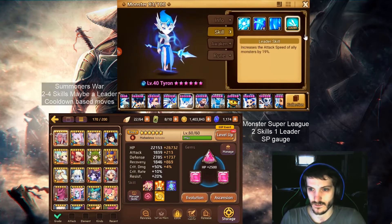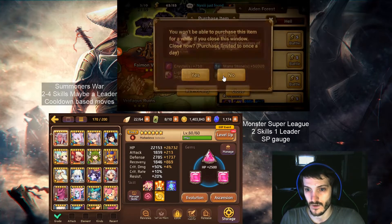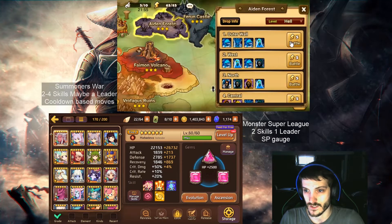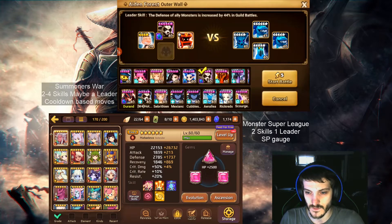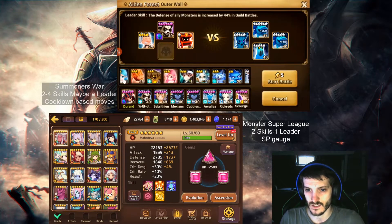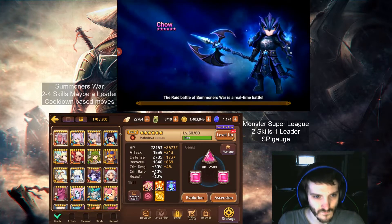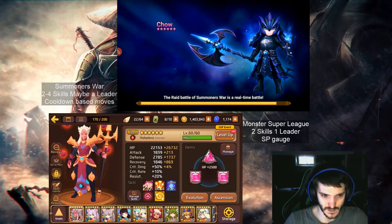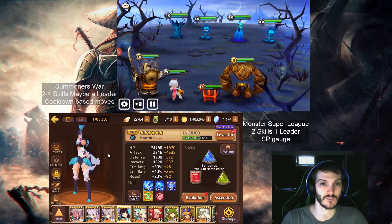So now we're going to exit out of here and go back to the area we were in. Doing this just to level these monsters up — she's already max level so I'm going to switch them out with something else, just to have it doing something while I'm talking about the other one. We're going to jump over here and look at Mona — this is the one that did the defense break ability.